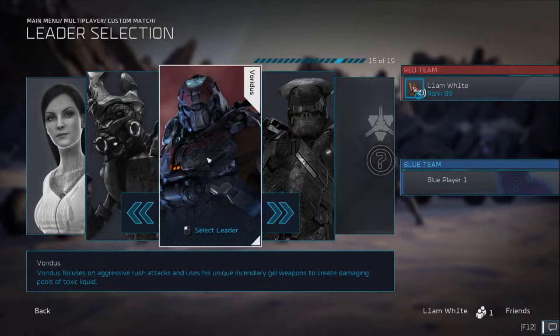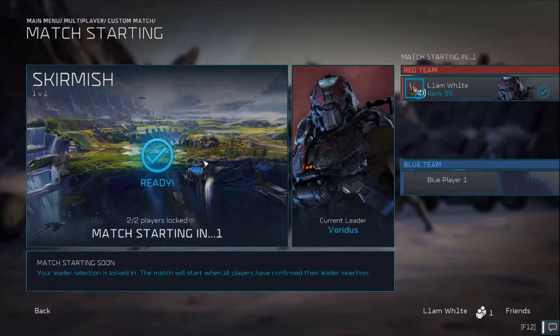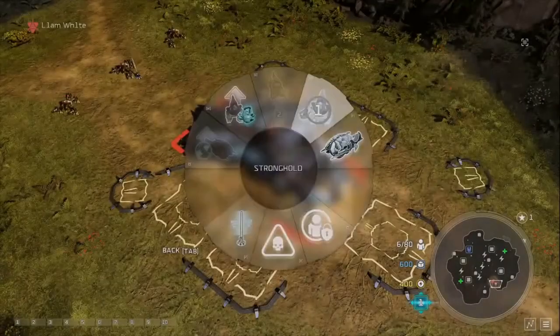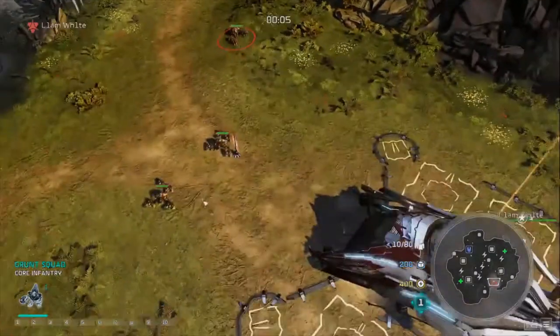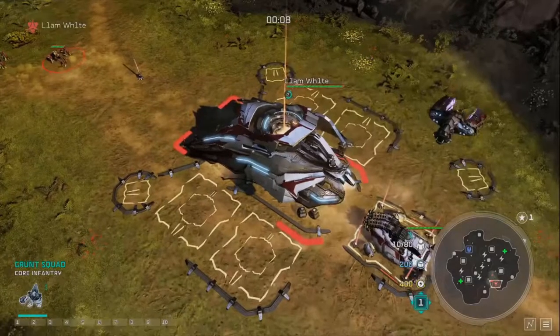Hello guys, Sail Liam here and we are back with another Halo Wars 2 build order video for beginners. Today we're covering Voridus - this is probably a build you haven't seen with Voridus before. It is based on aggression and trying to snowball an early lead. Taking combat spoils early is key to any Voridus player trying to get ahead, because he is a mid-tier leader and you need that early lead to snowball the game and win.